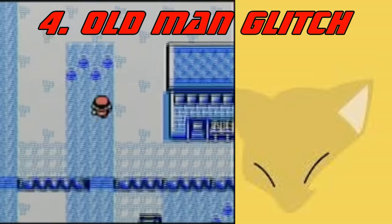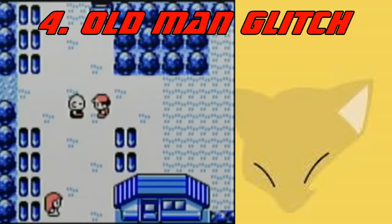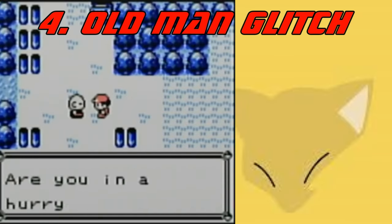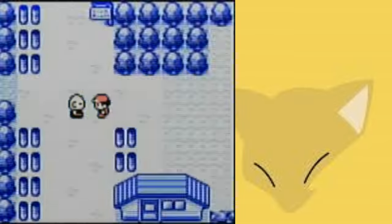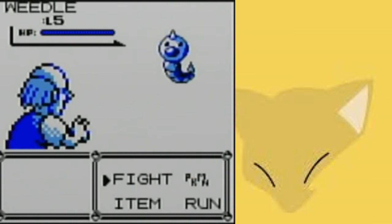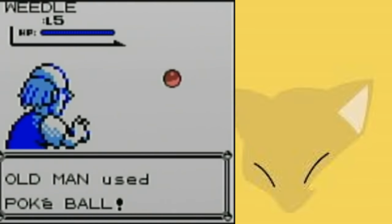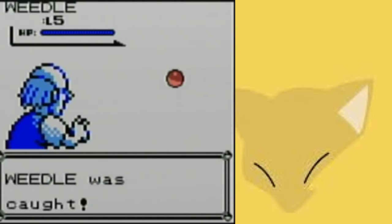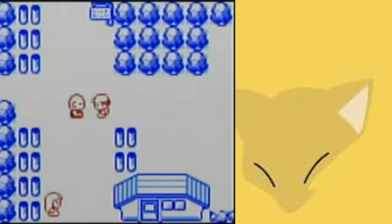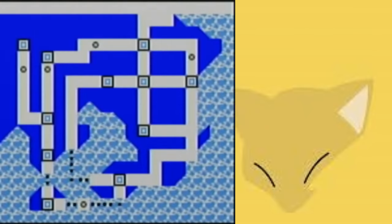At number 4, we have maybe not just the most famous glitch in Pokemon, but probably the most famous glitch in video game history, and that's the old man glitch, otherwise commonly known as the Missingno glitch. We all knew about this glitch, we all knew about what happened when we used this glitch, and Nintendo Power told us if we caught Missingno our game would crash — which was a lie. In Red and Blue — because this was fixed in Yellow — you talk to the old man in Viridian City and get him to show you how to catch a Pokemon. What's going on here is your name is being stored in the wild Pokemon data.